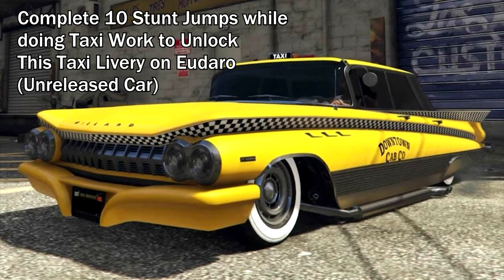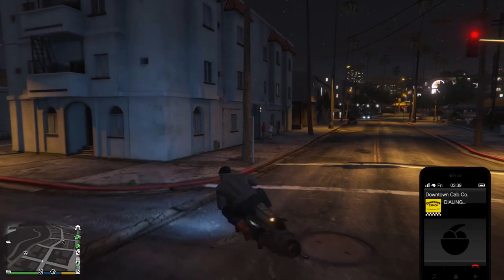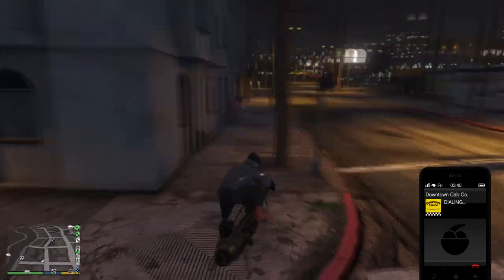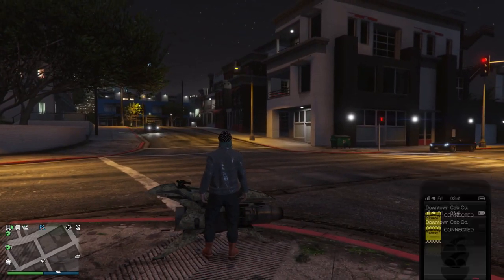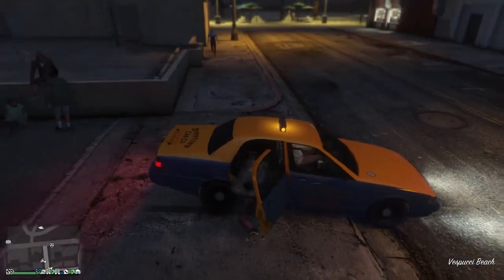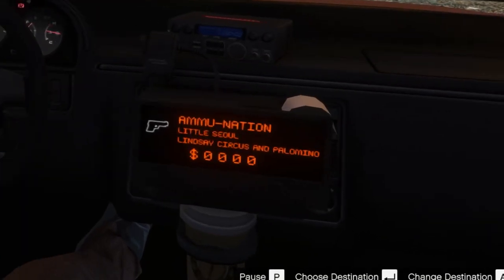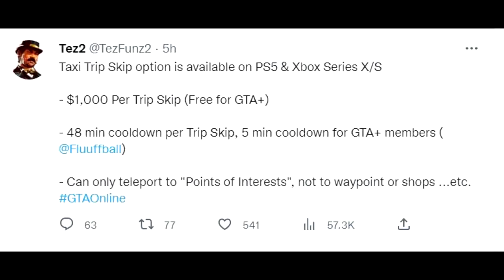The last feature Rockstar has added this week is the skip trip or fast travel feature, which can be done by calling Downtown Cab Co and selecting the option to skip trip. However, this feature is only available on new gen consoles — specifically PS5 and Xbox Series X and S. It costs $1,000 per skip trip and will be free for GTA Plus members, with a 48-minute cooldown per trip.